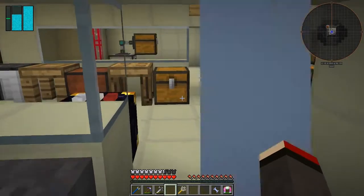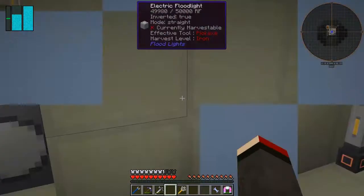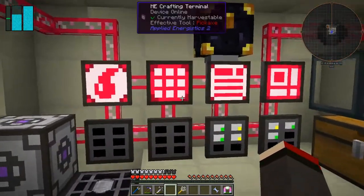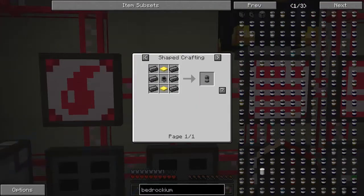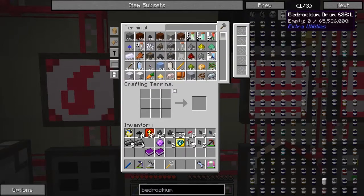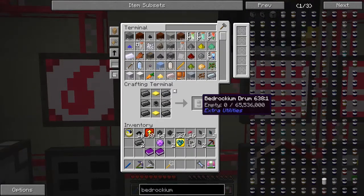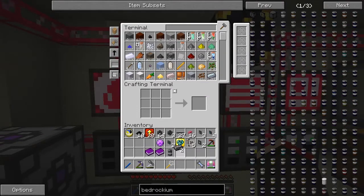Let's move very slowly over here because these bedrockium ingots are very heavy. Let's pick up the sixth one and make that bedrockium drum. We need two gold pressure plates — one, two — and then the iron crucible, one of those. Now we should be able to make the bedrockium drum. I've got two ingots left and we need another six ingots total.